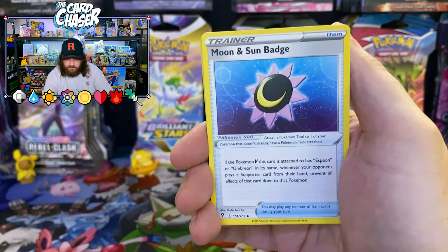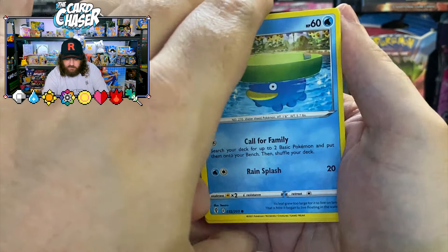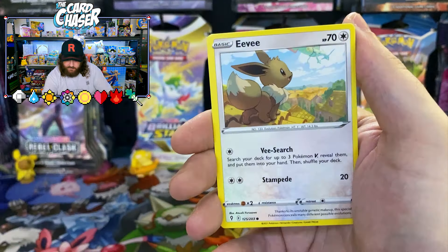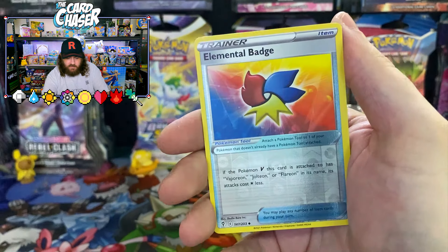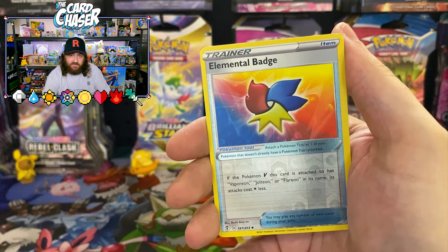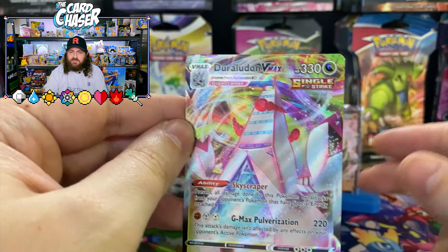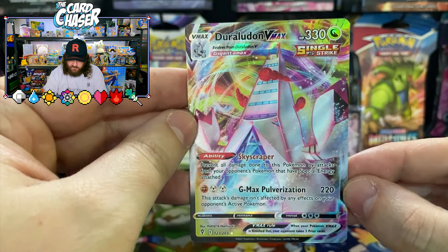Hypno, Sun and Moon badge, Lantern, Lotad, Hitmonchan punching the waterfall — it's like something from a Bruce Lee movie — Cutiefly, Eevee looking up at Rayquaza. What have we got for the last card? What are we ending on today's episode? Hey — a PS5 VMAX! I will take it!